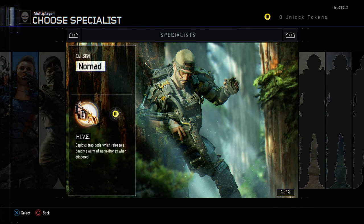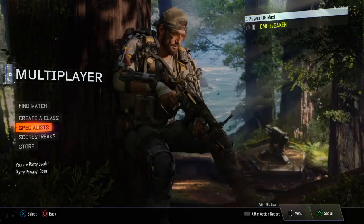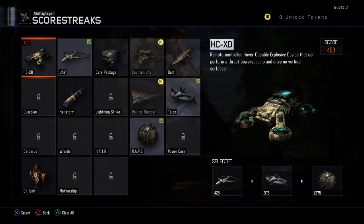For my specialist, I'm using Nomad and I'm using Hive. This thing shoots little pods and you can plant like six of them all around the map. It basically covers your tail — if you're in a room, you can plant them outside the door. When people run by, this thing lays them down, puts them to sleep. I love that specialist.